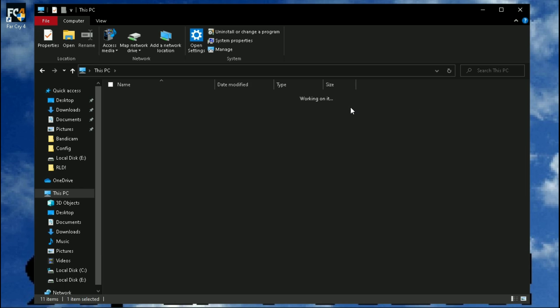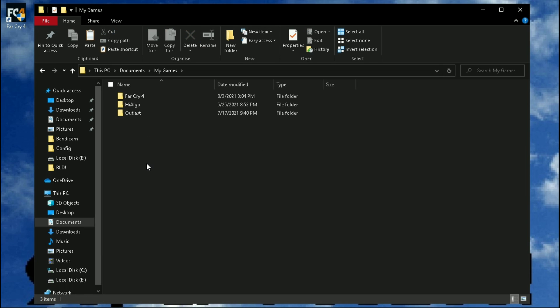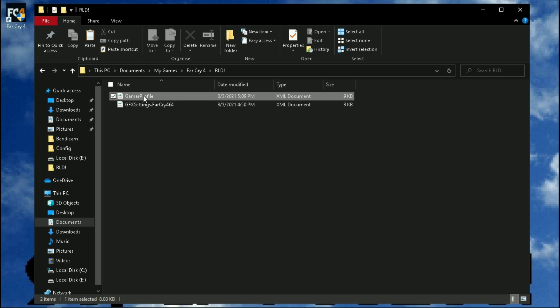Now the configuration file of this game is located in your Documents folder, under My Games, Far Cry 4, RLD. Open the file called gamer profile with Notepad.